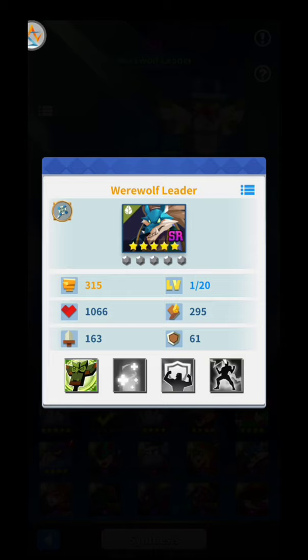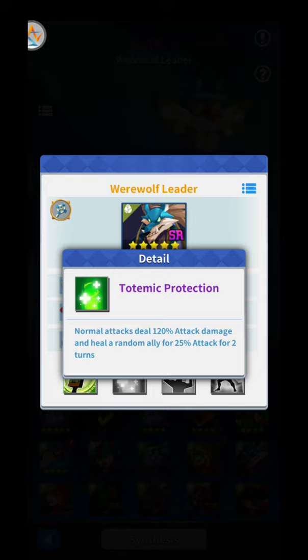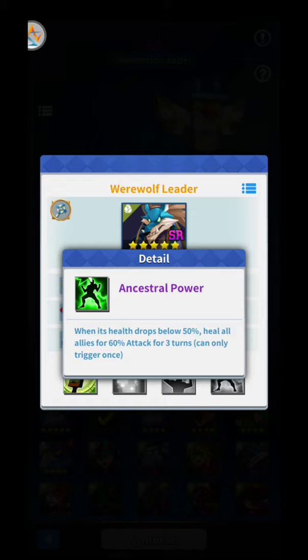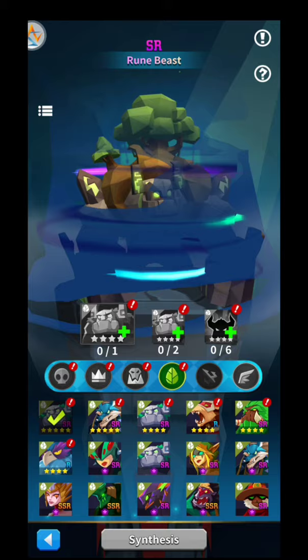61 is enough. So let's see — he has 4 skills, don't forget that. Dealing 110% damage and heals 3 random allies for 50% of his attack. Normal attack deals 120 attack damage and heals a random ally for 25%, awesome. When health drops below 50%, heals all allies for 60% — so he's definitely something you want. Let's watch the other one first — rune beast, he's a warrior.